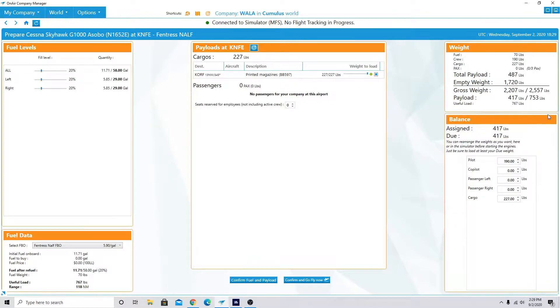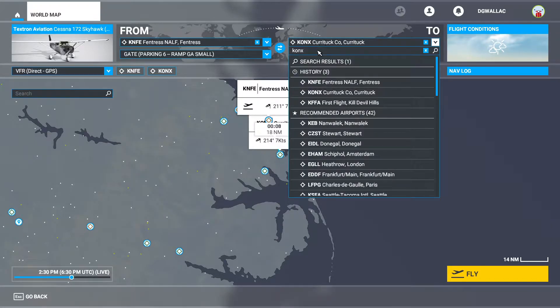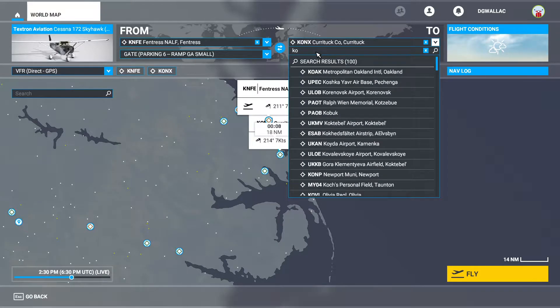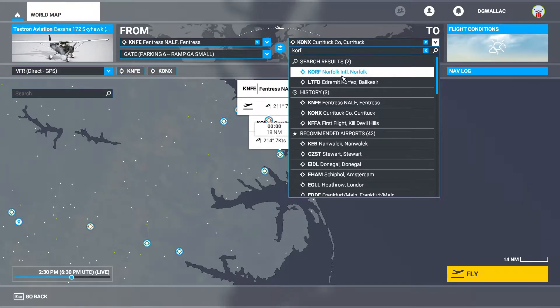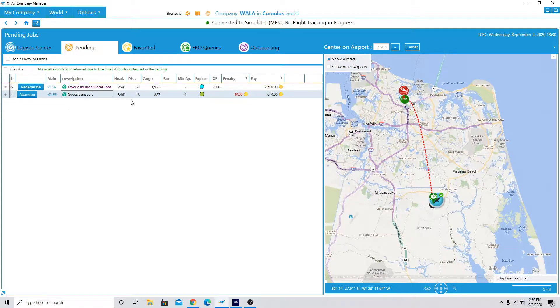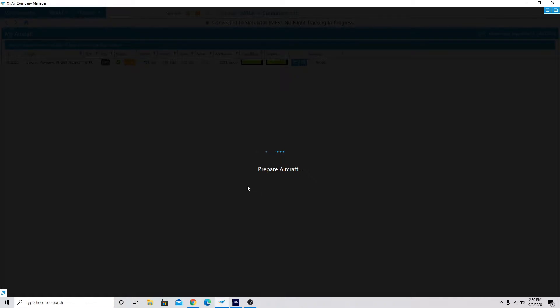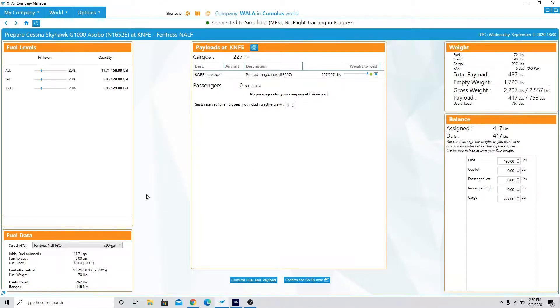We're going to prepare the aircraft. We're going to go ahead and load the weight here. Cargo is good. How far is this flight? I already forgot where we're going. Kilo Oscar Romeo Foxtrot — we'll plug that in. Norfolk International. Six minute flight — real short flight for us today, should be pretty easy. 13 nautical miles. We'll make sure we have enough fuel this time. Prepare for flight. Cargo is loaded. Yes, we should have plenty of fuel.